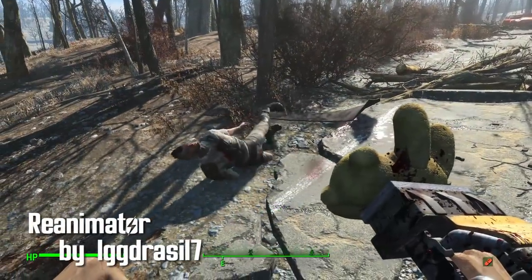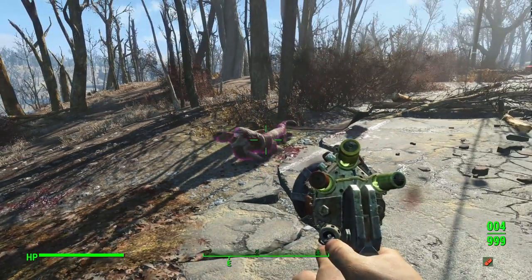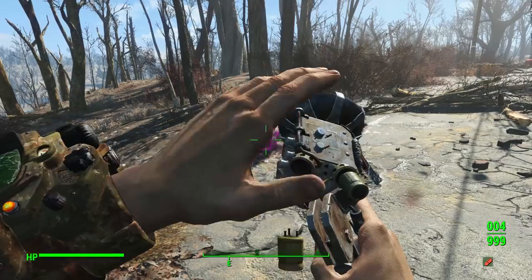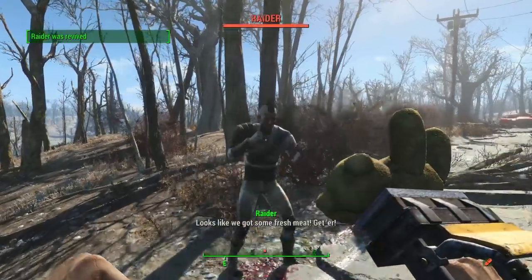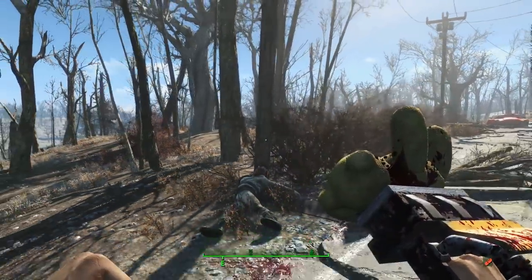Reanimator by Yggdrasil7. This brings a device that can heal and bring back from the beyond companions and NPCs. The Reanimator works on creatures that are alive, along with repairing mechanized life like vertebrates, robots, and turrets. There are three options you can choose from: standard healing, gamma, and zeta, which all do the same thing but just in a different color.